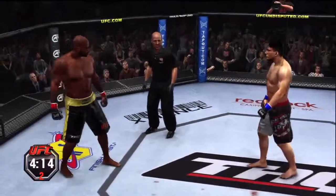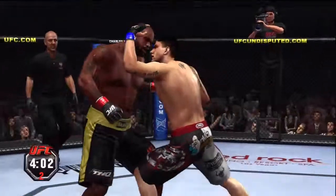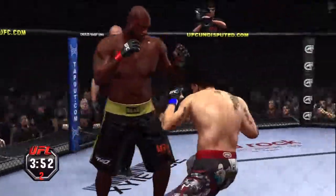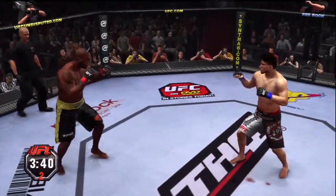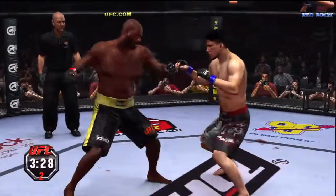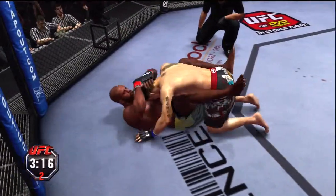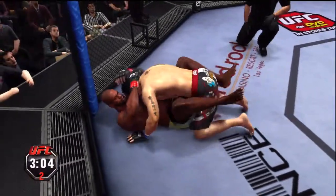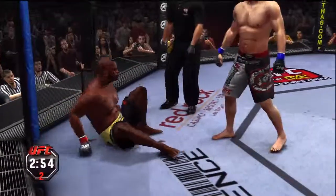This is pretty much a stalemate. The referee is going to stand him up. Here we go! Frank Mir switches over to an orthodox stance. He's got a clinch, trying to get the takedown — good takedown defense. Big elbow! There's another shot to that cut that occurred earlier in the fight, and now it's really wide open. He keeps tagging him right on that same spot. Relentless takedowns. Under three minutes now — the referee stands him up. Good call.